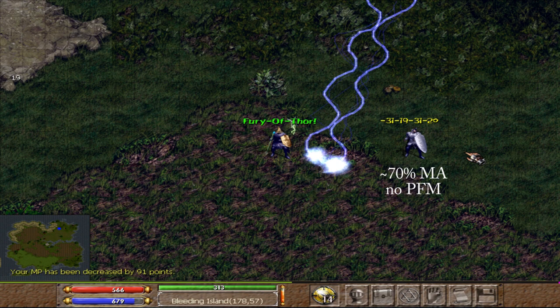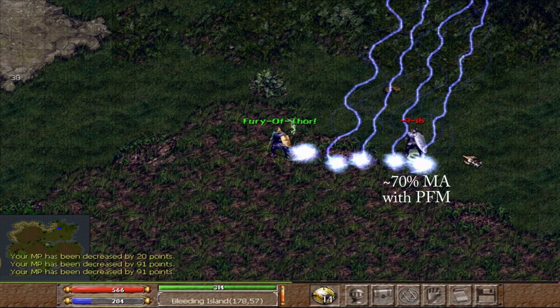Magic absorption can be a powerful tool even with relatively low stat armor, as long as you have multiple pieces. The closer you get to the 84% cap, the better the results. Just beware — your MA set will not protect you from crowd control spells like paralyze, mass illusion movement, and slows. That's where MR is the better option.